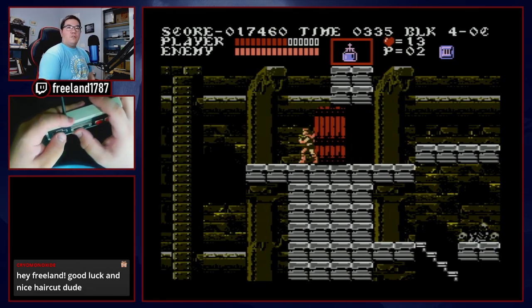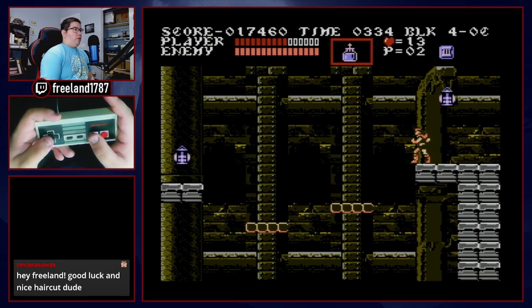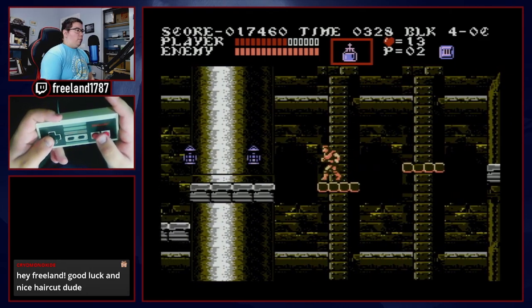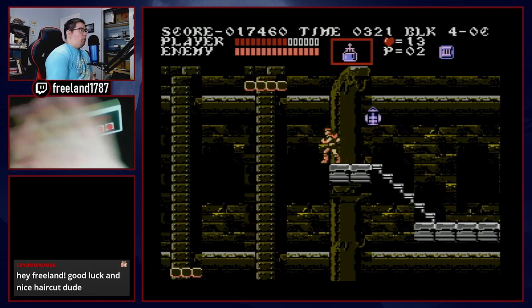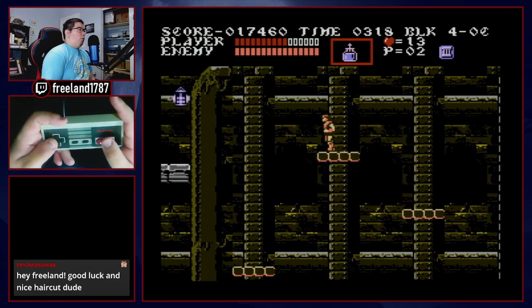Now we're in 4C — the first sign of elevator platforming in this game, with platforms going from top to bottom. It's a 2-cycle: you have to wait for the second cycle of platforms. In the grand run, you can go in one cycle of elevator platforms.